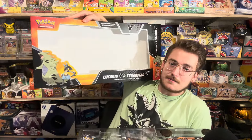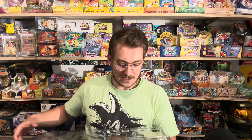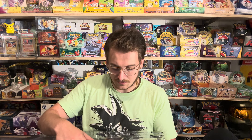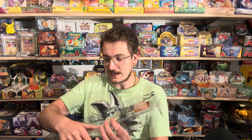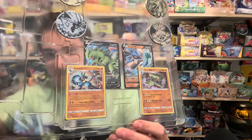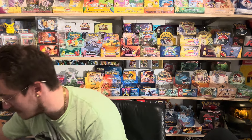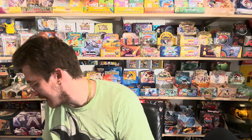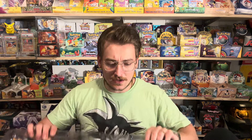Honestly the box itself is probably what got me. I love Tyranitar, Aggron, Nidoking — all of those original illustrations are by the same artist I believe, so I think there's a reason why I love those types of Pokemon so much. We've got a really cool Darkness Ablaze Tyranitar and Brilliant Stars Lucario, and then we've got some V cards as well and some nice coins. You get a Pikachu coin, a Zoroark coin, a Charizard coin, and a Scorbunny coin.